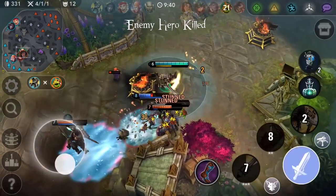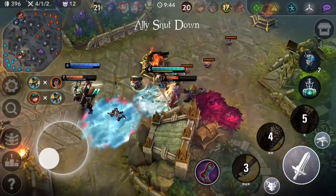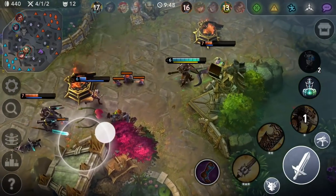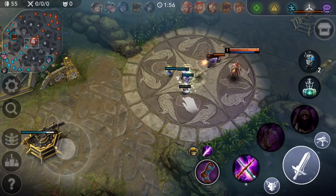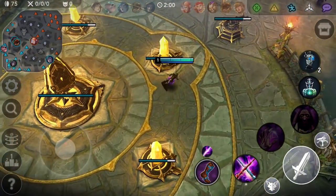We're also looking at how smooth abilities are to use. For example, when you want to line up the perfect shot before an ability is available, you can aim the ability while it's still on cooldown. The indicator will change from red to blue the moment it's ready. Also, when you want to move long distances, you can easily choose a destination by panning your camera and tapping directly on where you want to go.